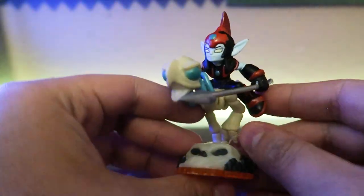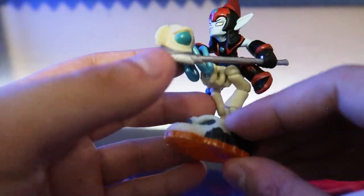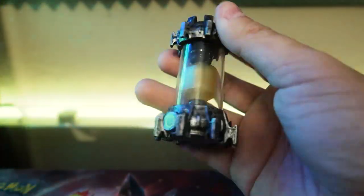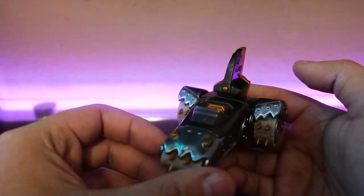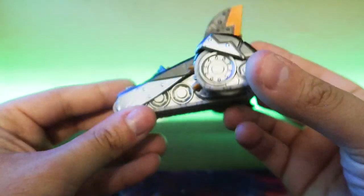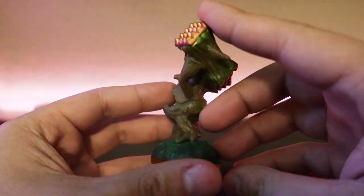Next is Fright Rider from Giants — I really wish they made another toy of him because I thought he was pretty cool. Hopefully he sells well. Next is the Tech Creation Crystal, looks pretty good. This is Teraphin's vehicle from Superchargers — I believe it's called Shark Tank. Looks pretty good, hopefully it came with Teraphin.